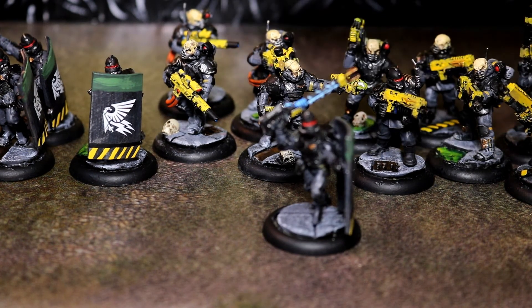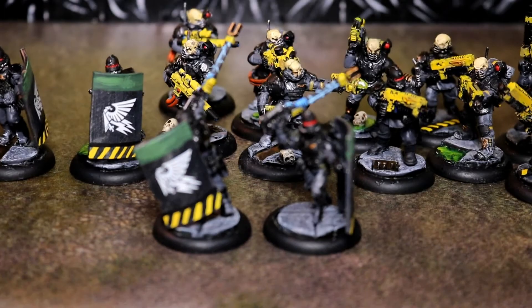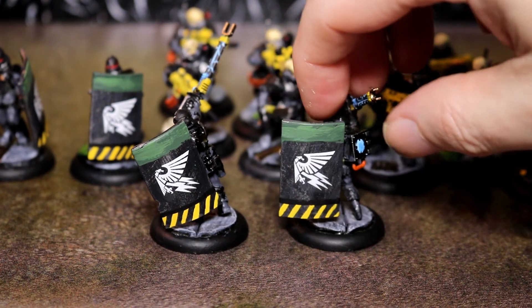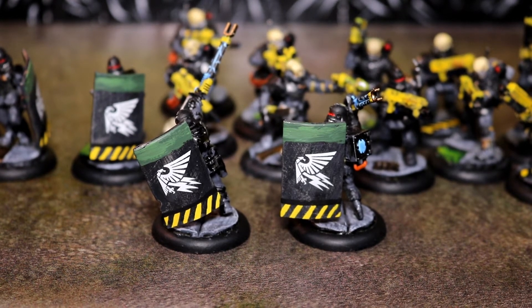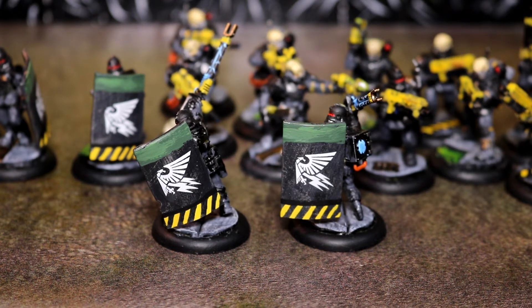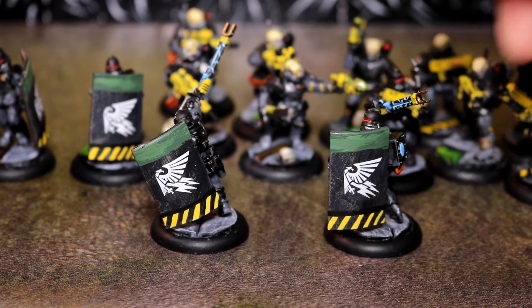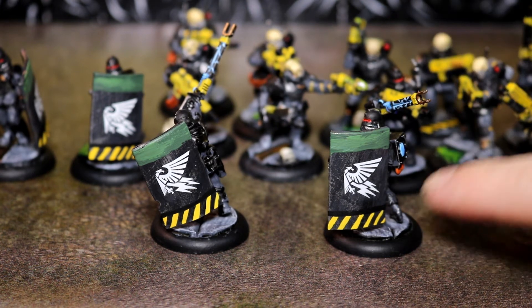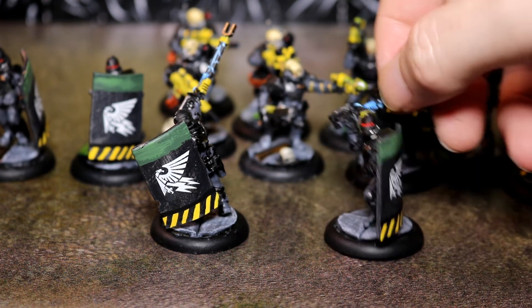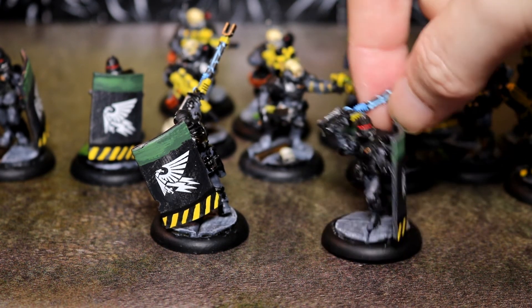Lastly we get to the combat troops. The shield is made out of the plastic sheets you use for bases - when you get 28mm figures that aren't Games Workshop, you usually get these sheets of plastic to base the figures on. I just cut them to size, curved them, and that's the shield. It's got the Imperial logo and the thunderbolts. I had to improvise with the backpack because I'd run out of backpacks.